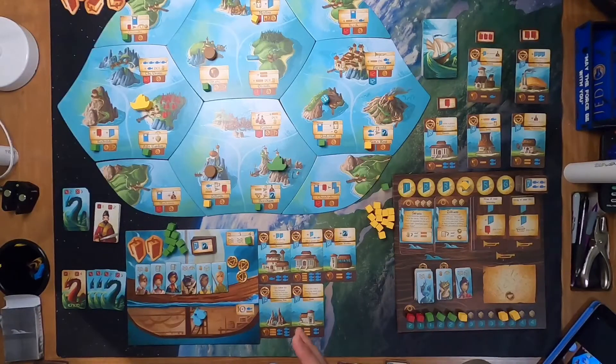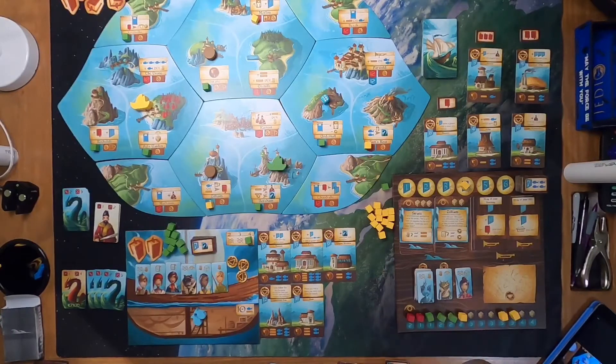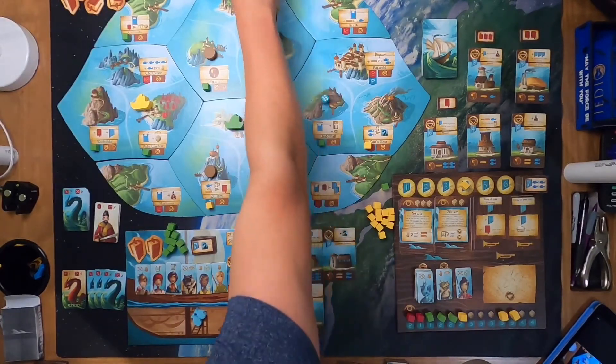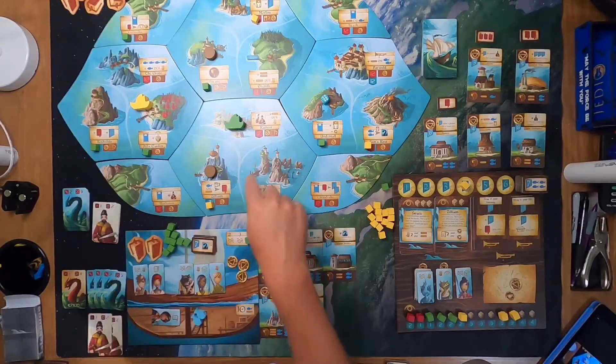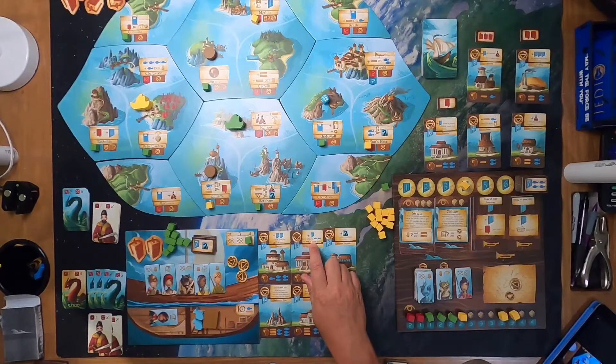I get VP for taking over places using diplomacy. There's only one more place left right here but I can't get there now because I only have five. Let's go get some pirates. I spend a coin from the supply to pay to enter, exhaust one person, and get two pirates plus one, two, three wood. Per end game scoring: unused two fish or one wood each give a VP, so it's actually better to have wood at the end of the game than fish.